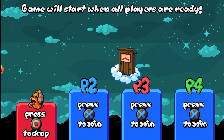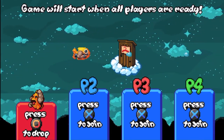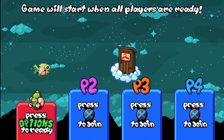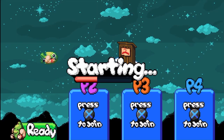You can change the colour of your fish — press X to get in. X is also to shoot, by going into this thing. So we'll go with green, black green. And then you just press options to ready up.